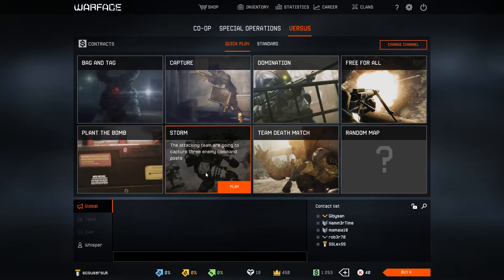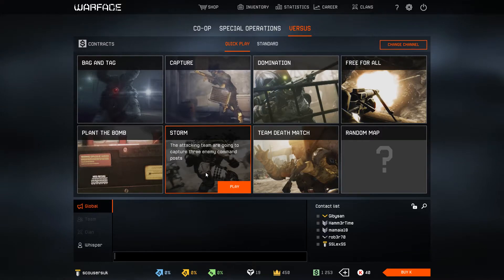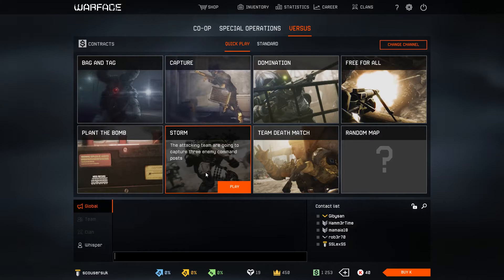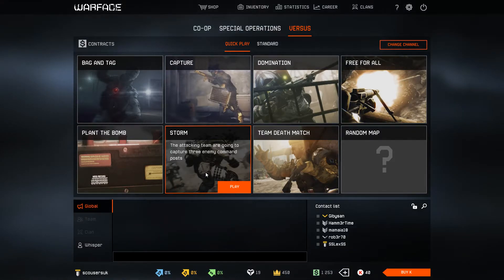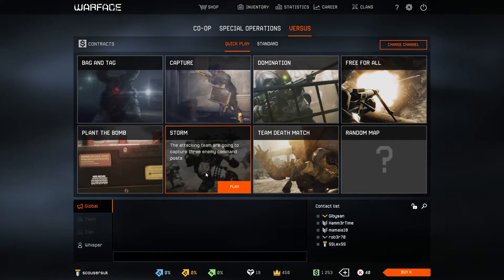Storm is a little different. There are like three points — you start at the first point. You have one team who have to defend their points, and one team who are attacking the points. What you've got to do is stay on the point to slowly decrease the points. Then after, once you've taken that point, you move on to the next one and the next one until you get to the enemy's base, and then you can win — but they have to defend it.